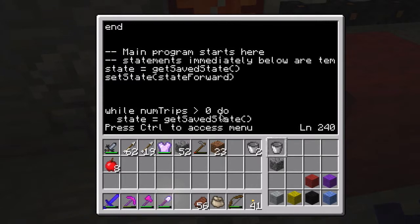I have the state equals get state, get saved state, and set state equals state forward - that's there temporarily. This is part of my initial stage where it's kind of run manually.